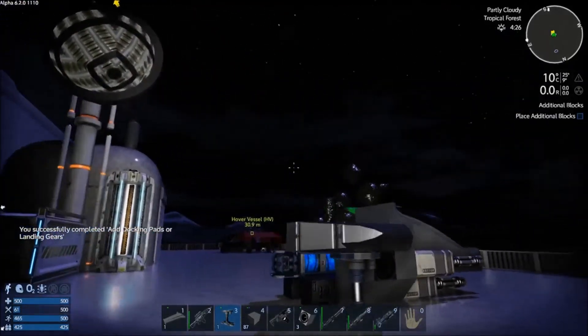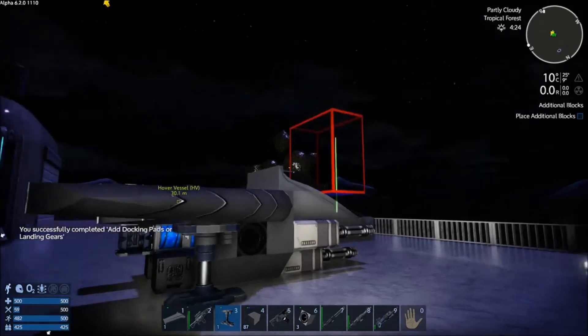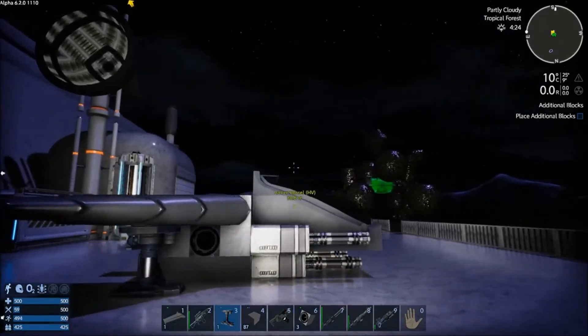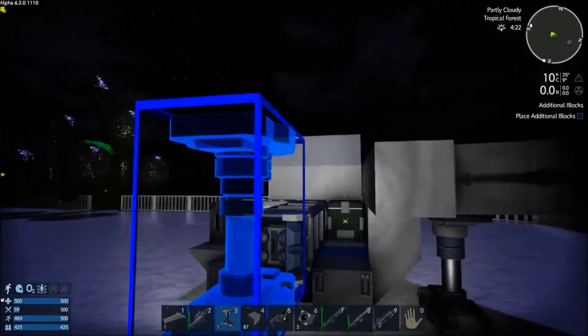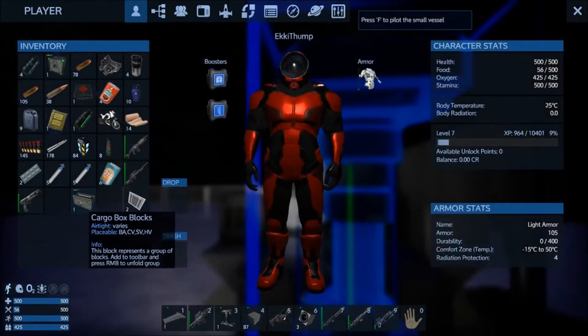And last but not least, place additional blocks. Well, we will be placing additional blocks - we have at least a cargo bay that needs to go in.